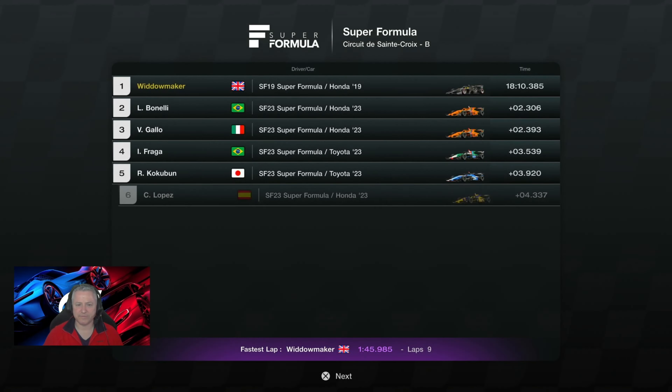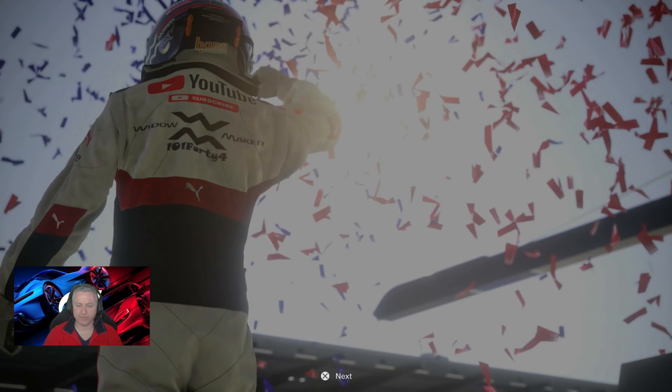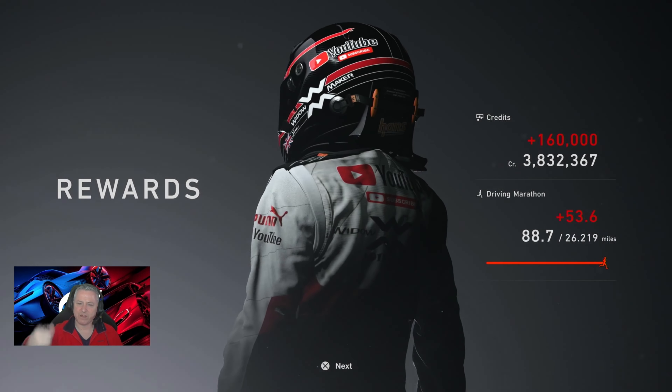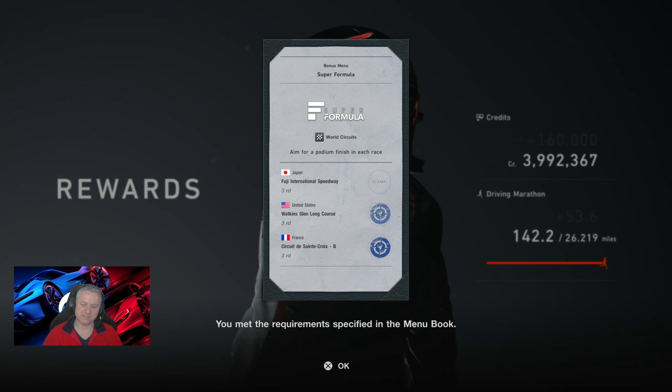Not too tough that one, not too tough at all. That was actually done with just one practice session — we got to lap 5, worked out we'd need to pit, then started again, but we've never completed the rest. No safe driving bonus, clean race bonus, just the 160,000 credits — which isn't too bad. There's the second stamp. We'll see you next time at Fuji for the final race. Thank you very much for joining us, it's really appreciated. We'll see you on the next one — take care.